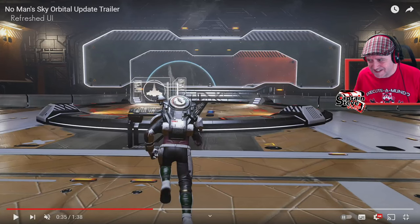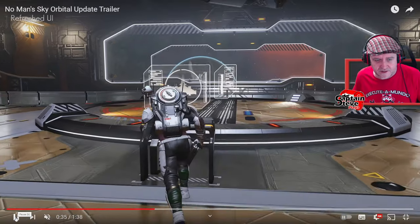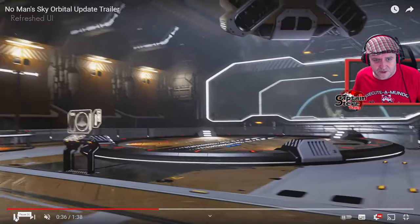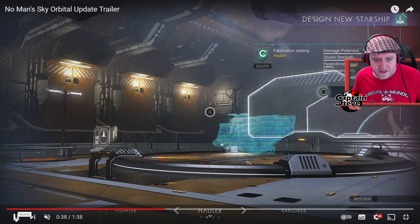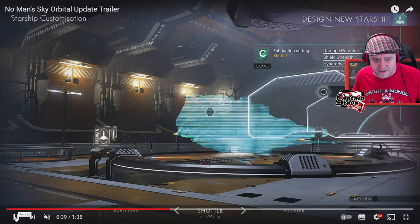So, this is the actual trailer, and it has slowed down quite a fair bit. If I hit play on here, I'm going to try and hit pause at the right point. He interacts with the console that I'm next to inside the game. It brings up the ship authenticator thingy, where you design your new starship. It's got a hauler there, and it's got explorer there, and fighter.